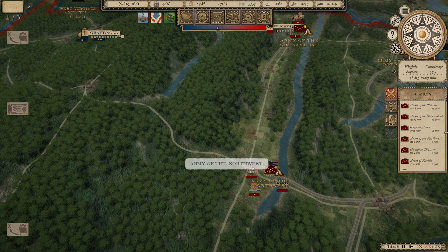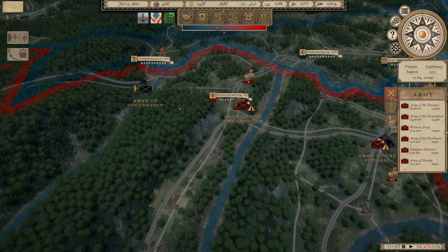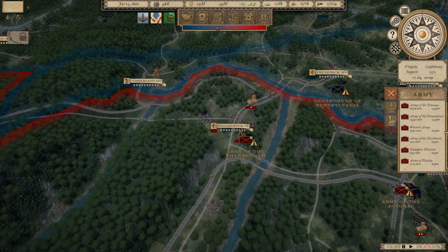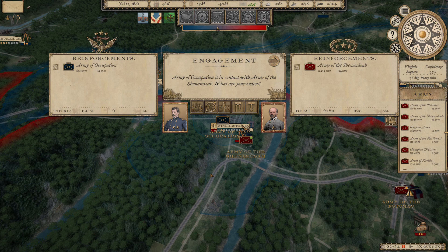I'm worried about the Army of the Northwest because the Army of Occupation came down and has taken Beverly. It looks like they're coming to fight Johnston's army at Winchester. It's 9,000 men versus 6,000 men — we should win this one pretty easily. It is July 23rd, 1861.